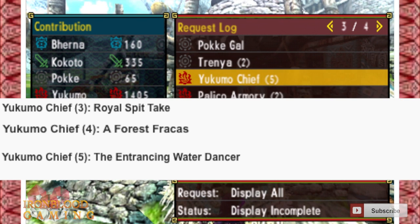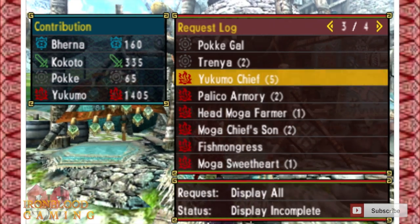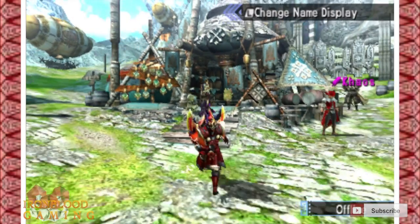Now you're going to go back to Yukimo village and do these three quests in succession: 'Royal Spit,' 'The Forest Farcast,' and 'The Entrancing Water Dancer.' Make sure you talk to the people in the foot bath after each completion.